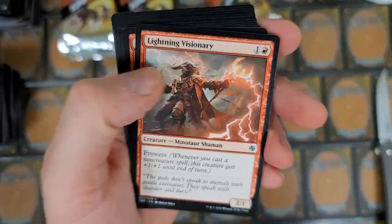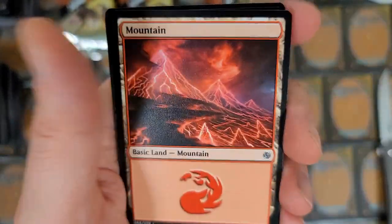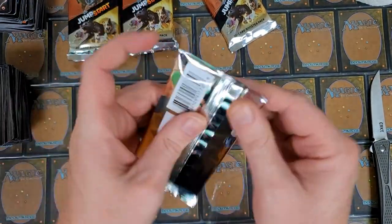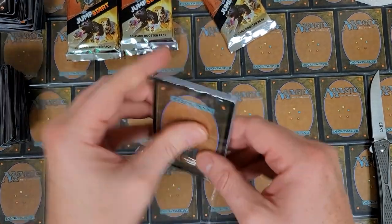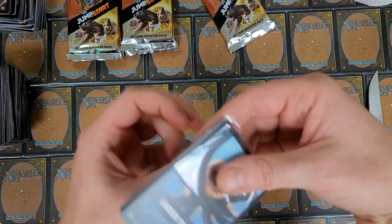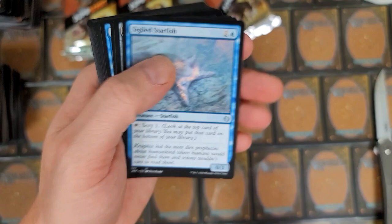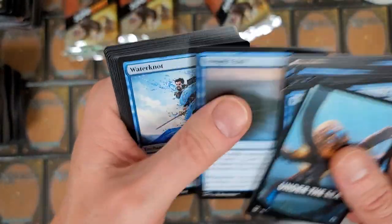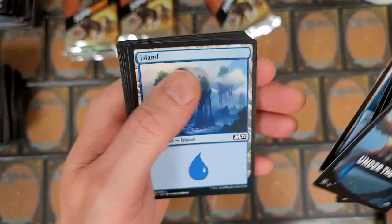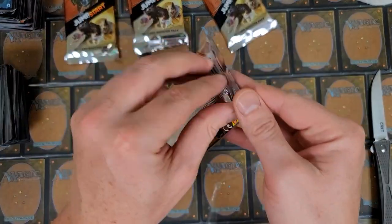Beautiful art on all of these! Excavator and a beautiful art on that one — nasty, really cool. Remember: that first land card is always the one that matters, in case you guys haven't seen 20 of these openings on my channel. Under the sea — little octopi coming through! Crab, Whale, Rascal — what's the other one you can get? Unstable Blopolis — pretty cool card.